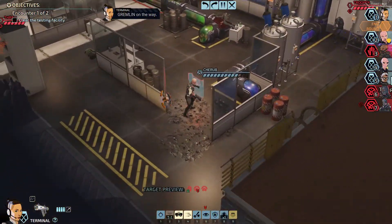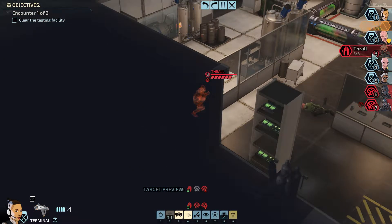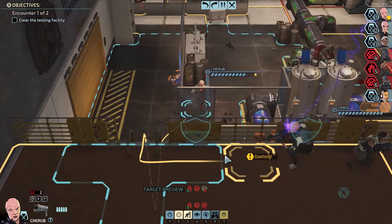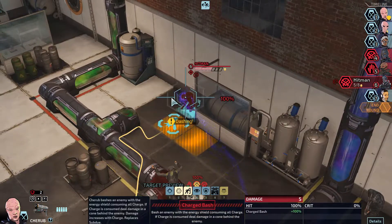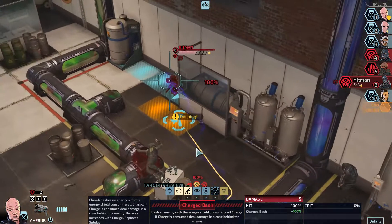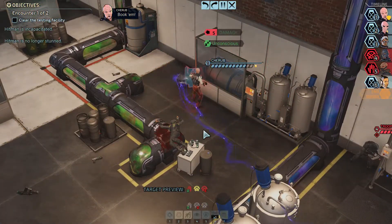We've got the hitman next, who isn't stunned, and the trooper, who again isn't stunned. Let's try and stun this guy — stun for three, awesome. Was he actually stunned then? So we can kill the acolyte — I think we're gonna do that so we can get his chirrup down. Oh, that's nice damage, so he doesn't take any other damage.